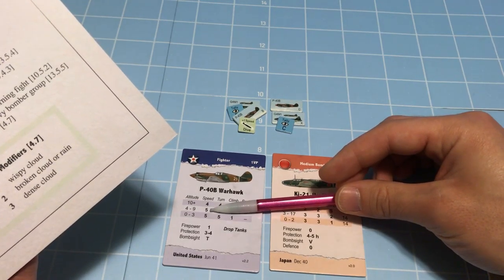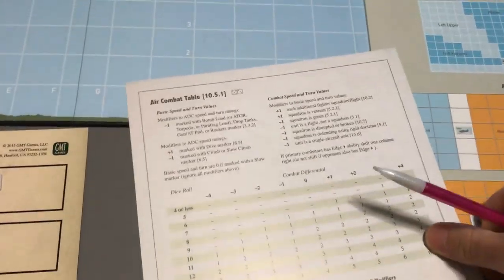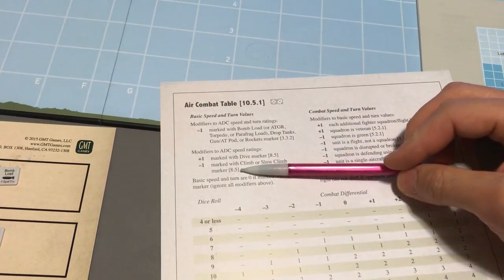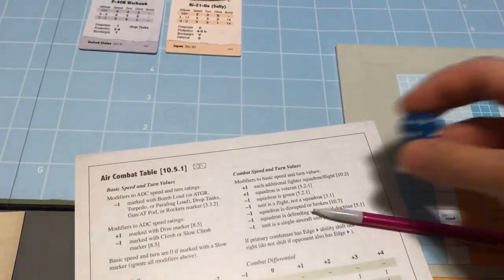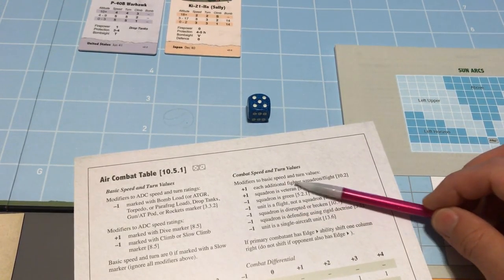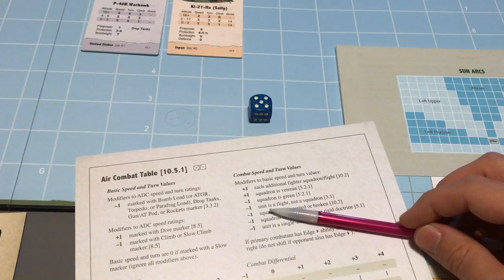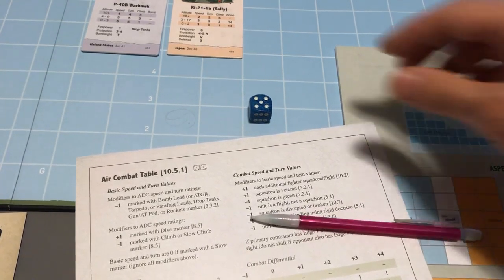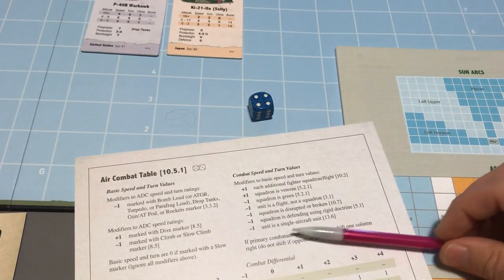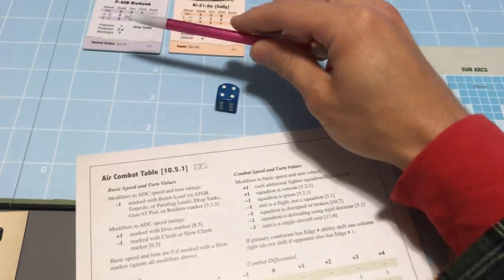The P-40 has a speed of 5. Looking at the modifiers: no bomb load, not diving, not climbing, so base value of 5. Not veteran, no additional flights participating, not green, but he is a flight not a squadron — so minus 1 to combat value, dropping to 4. The Japanese squadron has a speed value of 3, and he is marked with a bomb load marker which gives minus 1 to speed and turn — so his base 3 goes down to 2. Those are the values for combat.